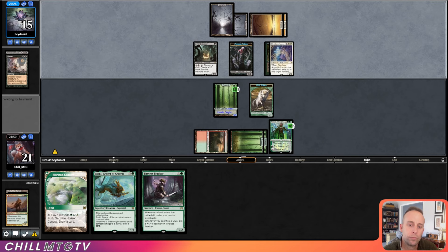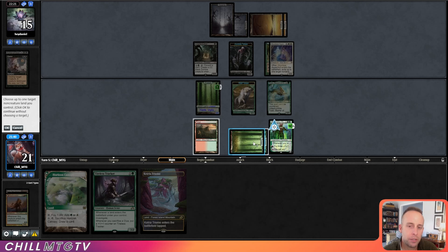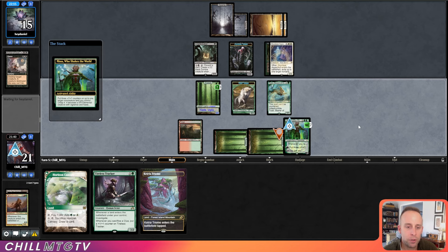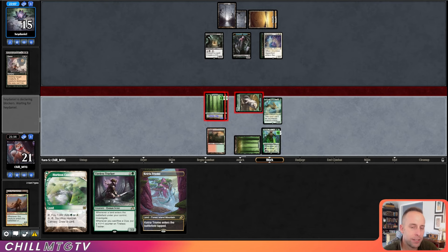We have two, four, six, eight mana this turn, so we can play Toski and Tireless Tracker. In the second main phase, we can attack with our two Forests and then play Ketria Triome for the Clue token. Toski is pretty nice in this situation — any damage we get through will allow us to draw cards.